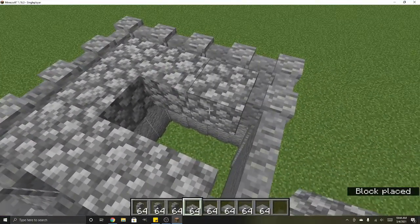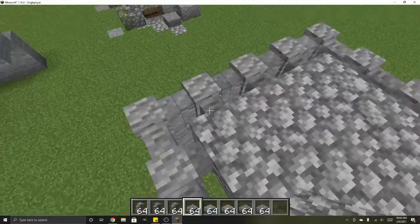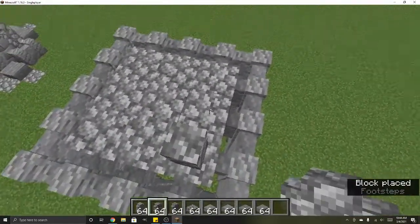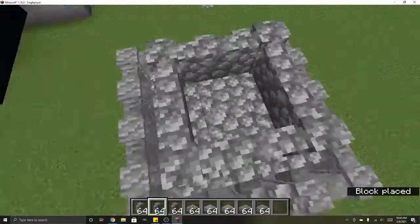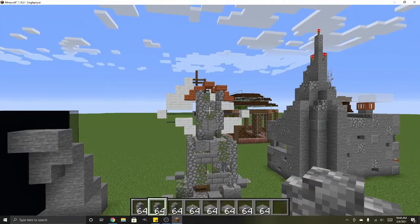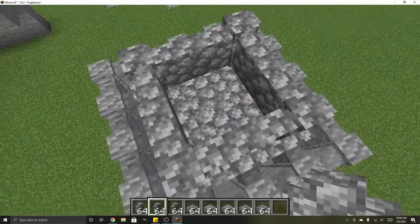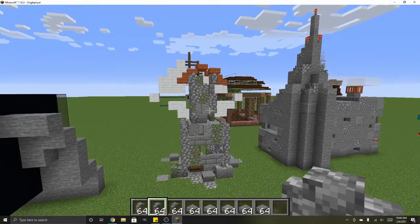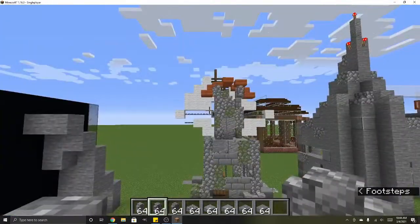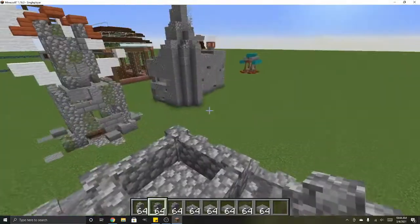Obviously you're still going to be getting some light in through here, but it shouldn't be a problem. Then we take more wall and go up again, this time in a three by three. On the roof that you just made, you go up again another five. This section of the windmill is purely decorative — there will be no functional purpose to this space, so you don't have to worry too much about lighting it up. It will be mostly open, so there shouldn't be any spawns during the day, and at night if something spawns in here it won't be able to get out anyway.